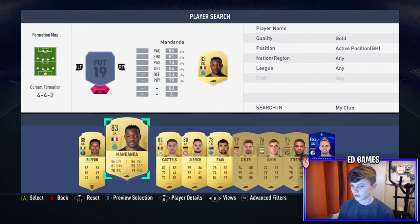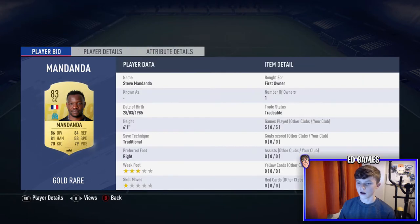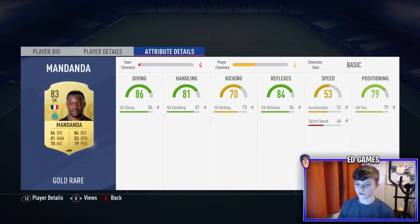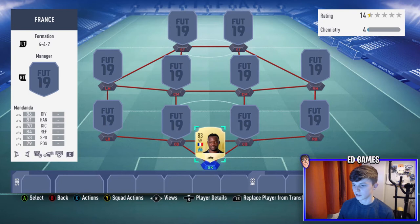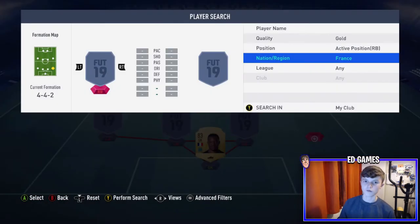Starting with the keeper — it's going to be Mandanda. I've got no chemistry style on him because when he's on chem he gets boosts on Basic, and I thought that'd be fine. He's six foot one, actually quite small, but his saving is really good — diving and reflexes especially.